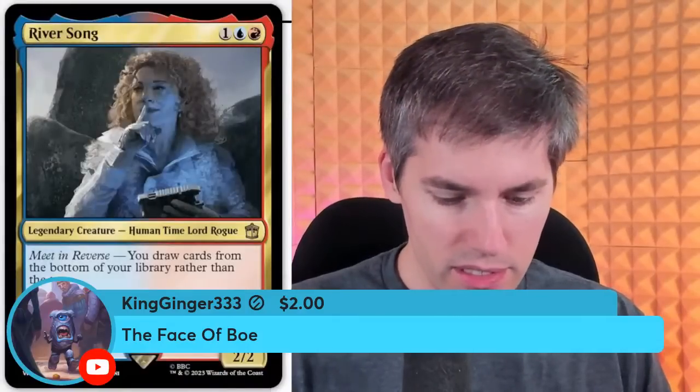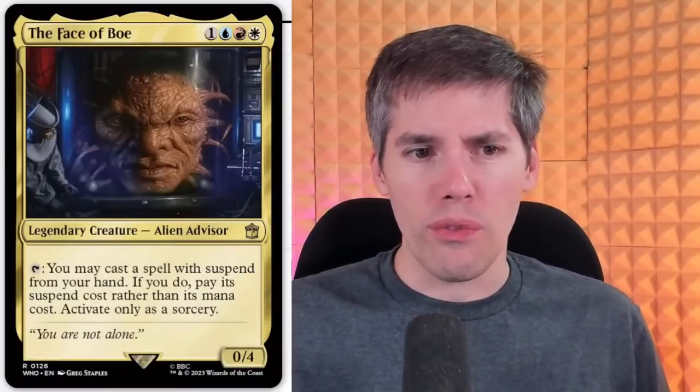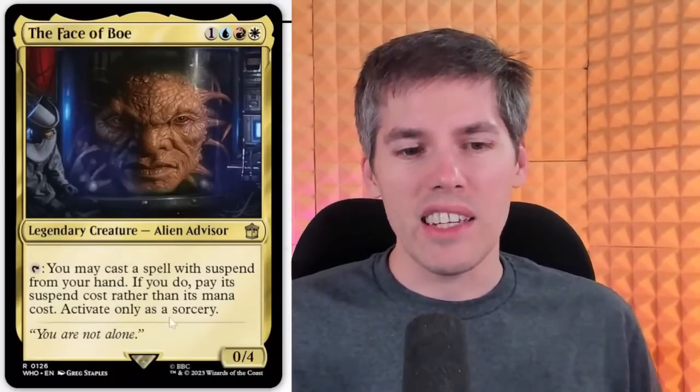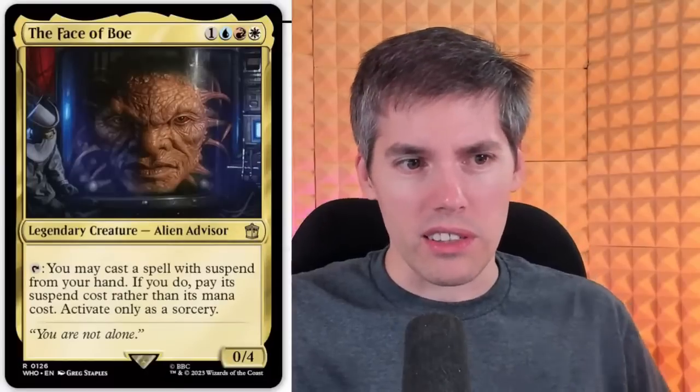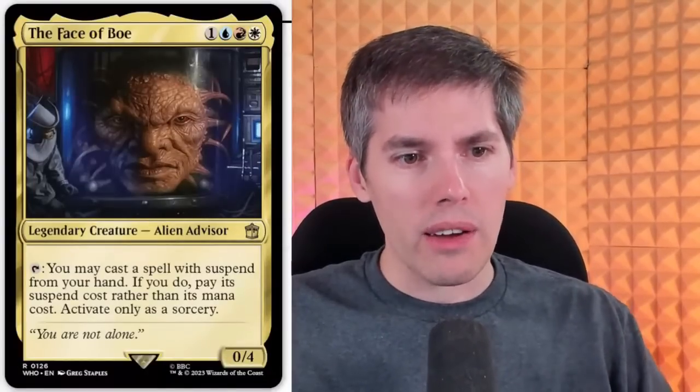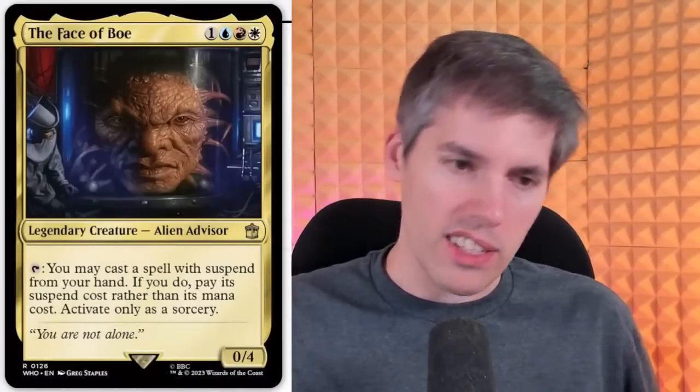King Ginger with the face of bow. We've got like 400 cards coming out of here — actually some of them are reprints. Who is this? This is like Zordon from the Power Rangers — it's a big blue head in a jar of some sort. We've got Jeskai, one generic, for a 0-4 Alien Advisor. I like how it has any toughness at all — this is a defenseless head in a jar. It's like something out of Futurama. You can tap — you may cast a spell with Suspend from your hand, paying its Suspend cost rather than its mana cost. Activate only as a sorcery. That is interesting.